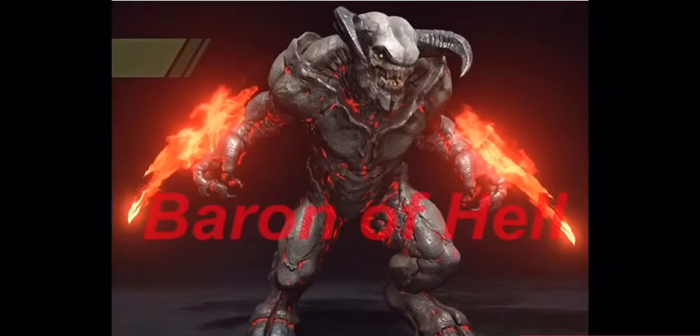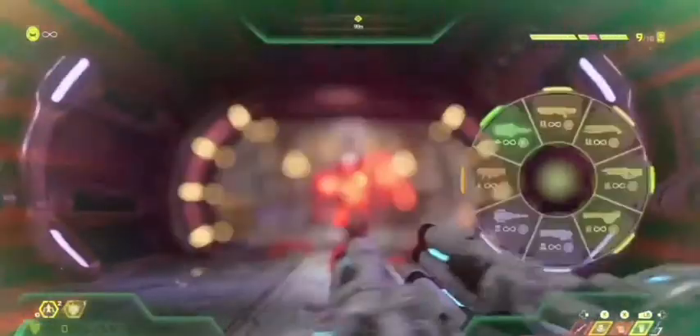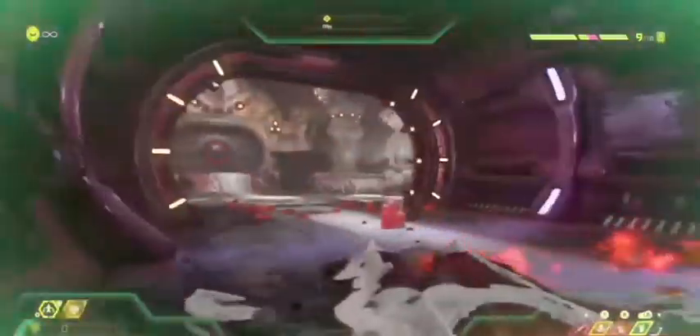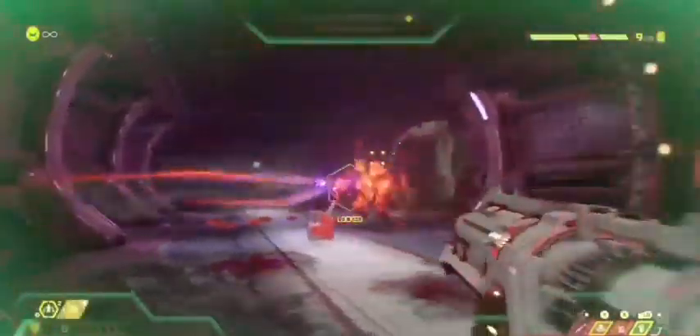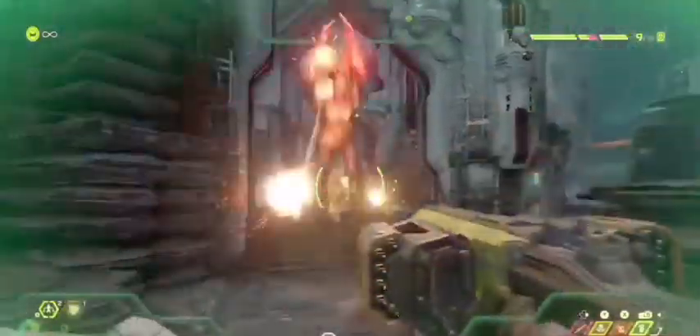Next up is another joy to fight: the Baron of Hell. I really have no set strategy for the Baron of Hell right now — just hit him with whatever you got. If it's big and powerful, throw it at him, preferably before he throws himself at you. Be sure to watch out for that slam attack.